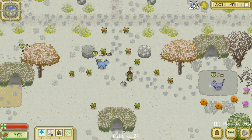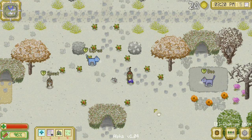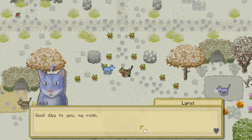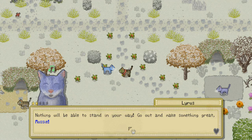Lyris, what do you think? Oh, I'm just dropping stuff all over the place. Hey Lyris! 'Good day to you, my rose. If you can kindle the fire of a burning passion and keep it lit deep inside you, nothing will be able to stand in your way. Go out and make something great, Mossy.'